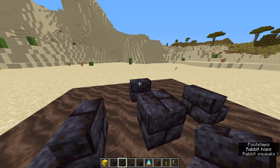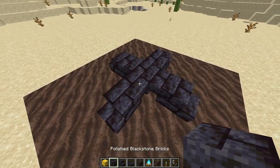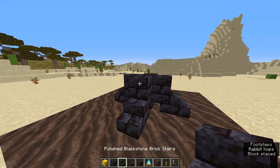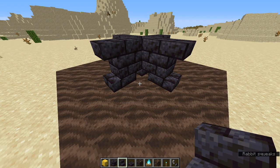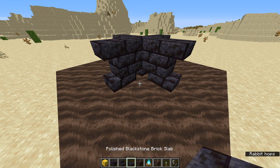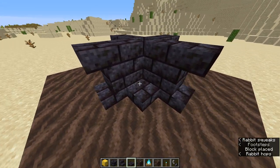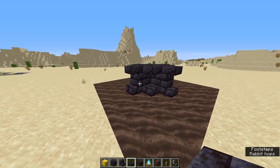Next up, you're going to want to place stairs on the back of those stairs that you just placed down. Following that, place polished blackstone bricks as shown, and place stairs on those polished blackstone bricks. The last thing for the base of the build is to place down some slabs, as seen here. This is basically what the base of the build should look like when you're finished.